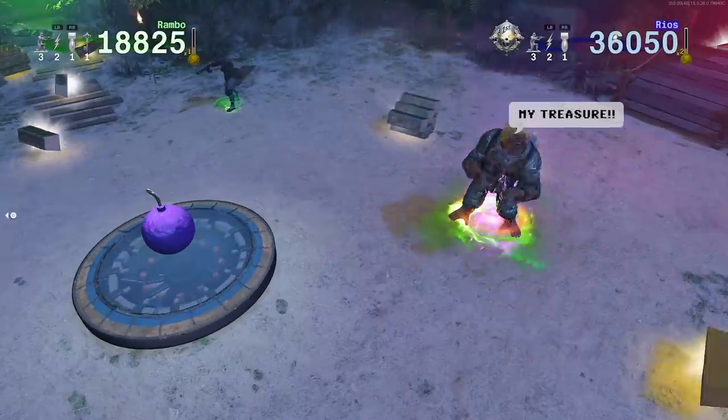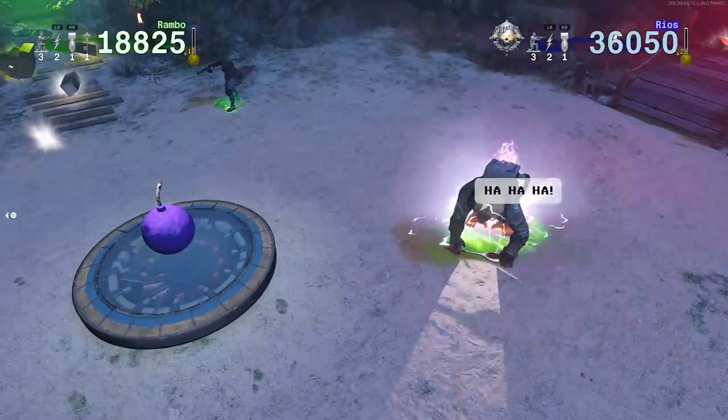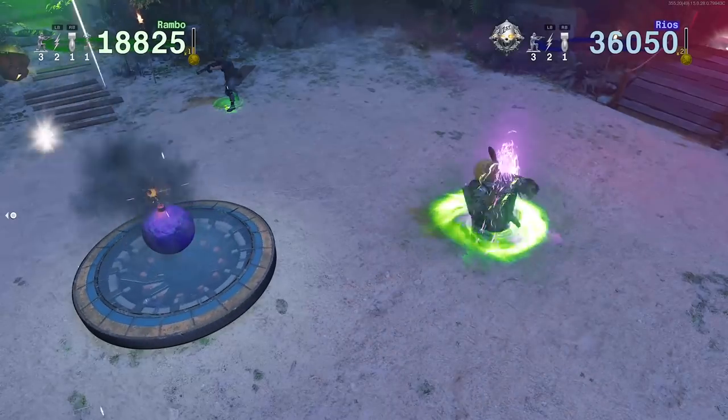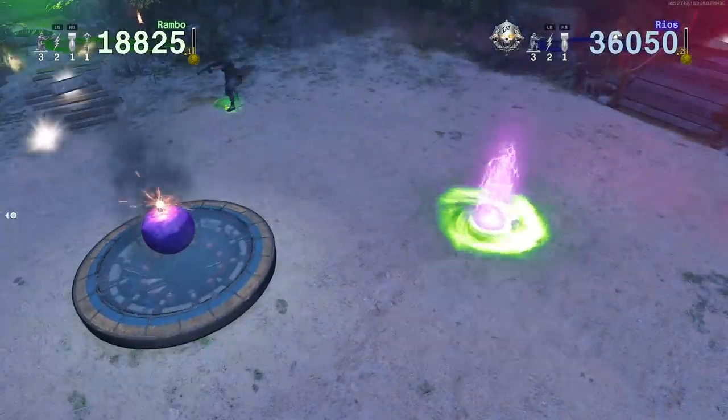Hey guys, welcome to this video where I'll be showing you how to get to the Room of Fate after round 4 in the Wild. Right now we've got an in-game cutscene with the Mama back, who destroys the teleporter and takes you to the Wild if you go through this portal.